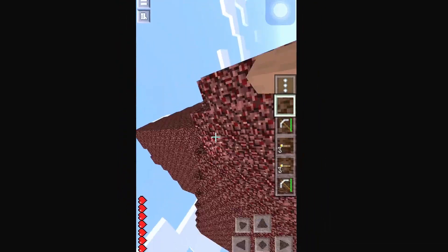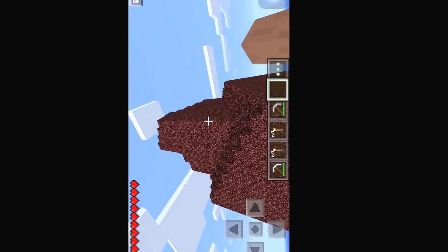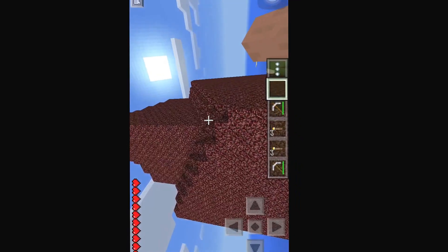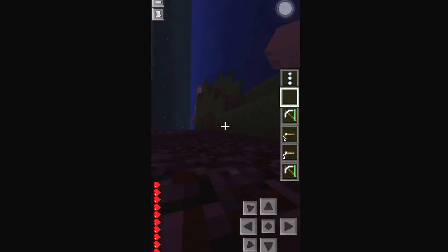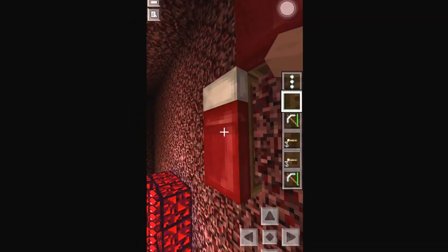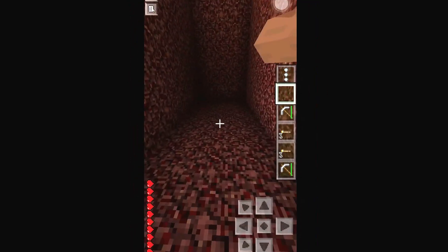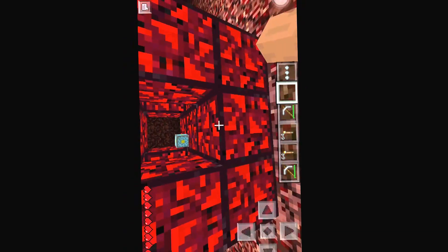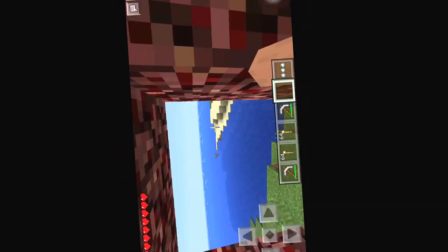So this is the Nether building. I think it's three or four stories high, and as I said it's really uneven so you're going to have to fix it up. I just stacked TNT at the top and blew it sky high honestly. This glowing obsidian will stay here, and to mine this obsidian you need a diamond pickaxe — I only have iron so I can't mine it.